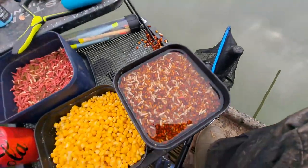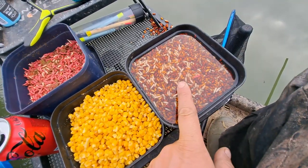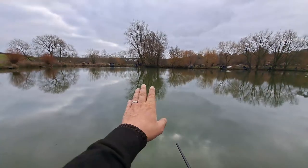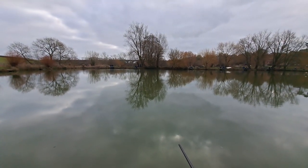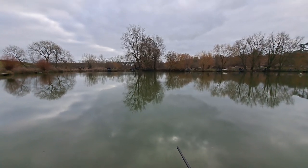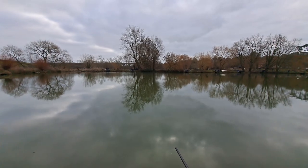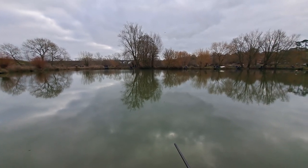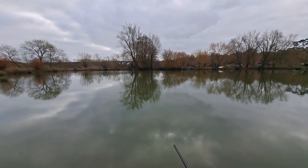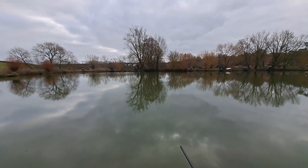So what have we got with us today? Caster and corn - these two are going to form the main attack for me today. I'm going to be fishing out at 13 metres with caster - feed a bit of caster, ping a bit of caster, see what happens. And just past that, at 14 and a half metres, I'll be pinging a bit of corn. I've got a rig with a really long lash so I can swing it out past the pole tip for corn, hoping to pick up some better fish - bigger skimmers, etc.